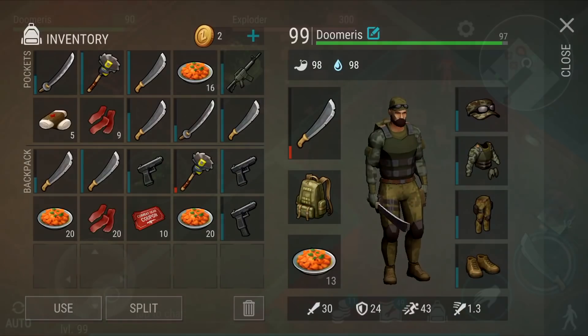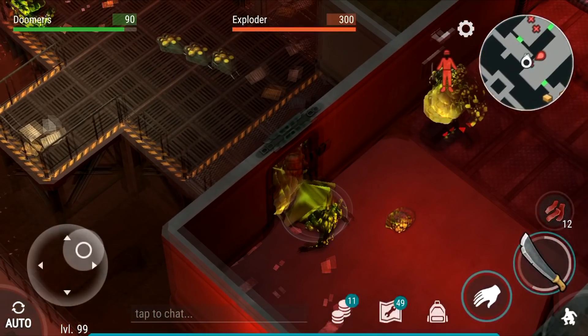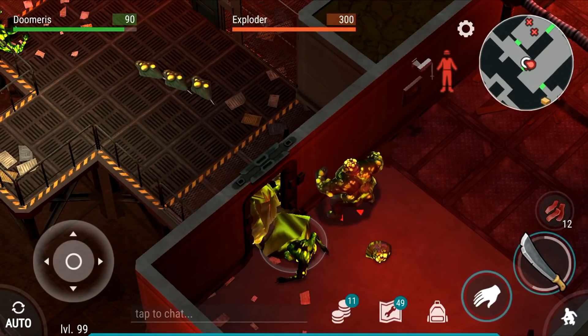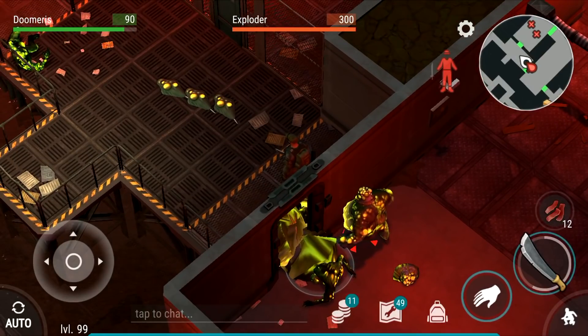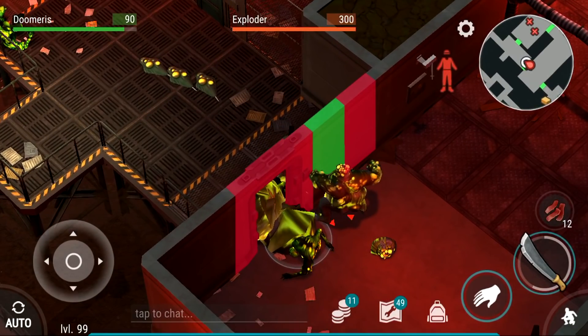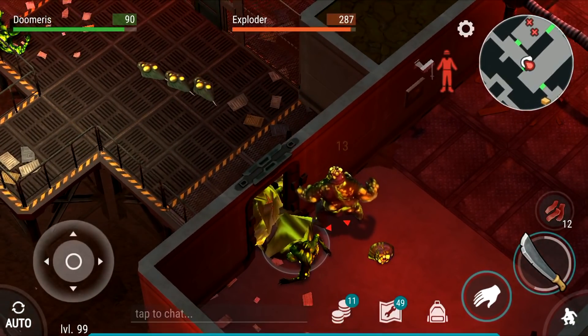If you're killing frenzy giants it's going to be a little bit different than killing toxic abominations, exploders, and floater blowers. Only the fat zombies can be killed this way — specifically floater blowers, toxic abominations, and exploders. Small zombies cannot be killed the same way; they have a smaller attack range than the bigger ones, and frenzy giants have the biggest range of attack.